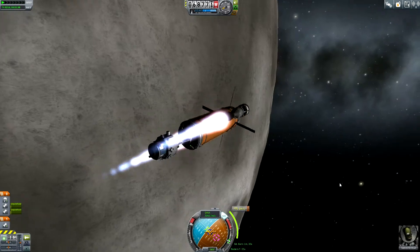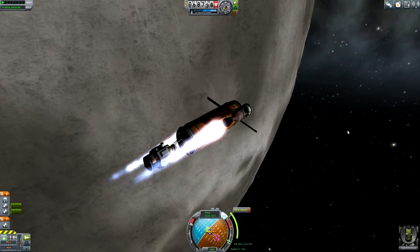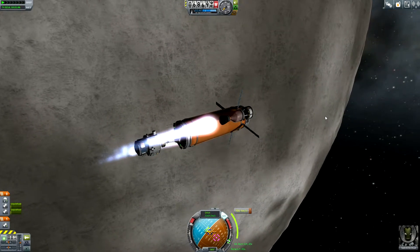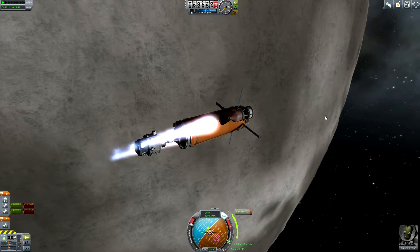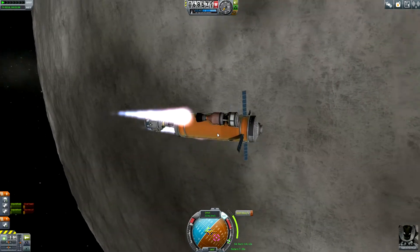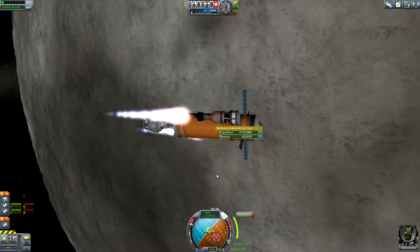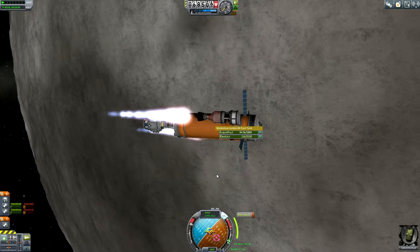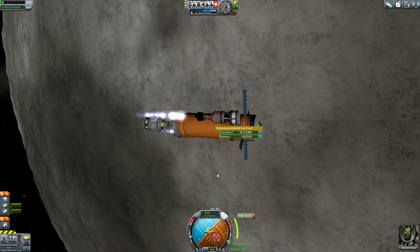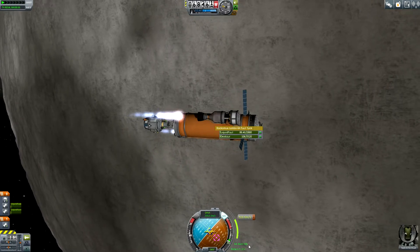It's a one and a half minute burn, so let's keep fingers crossed that we do have enough liquid fuel to finish this burn to get down to Laythe. Down there we can get captured by the Laythe atmosphere so that we are able to refuel at the fuel supply mission. This would be really cool. The fuel is going down — this is exciting. Maybe I should even throttle down a bit so that I am arriving more or less spot on.